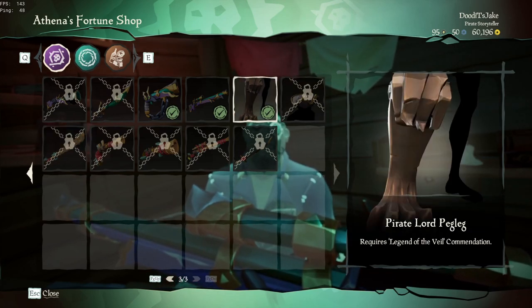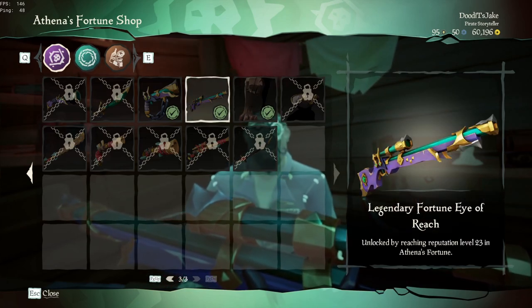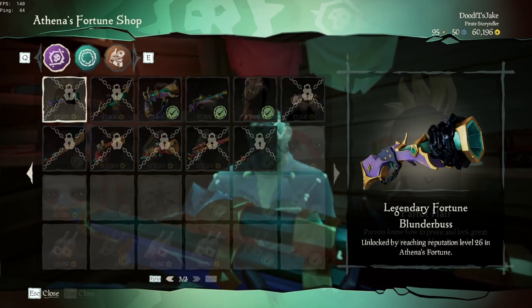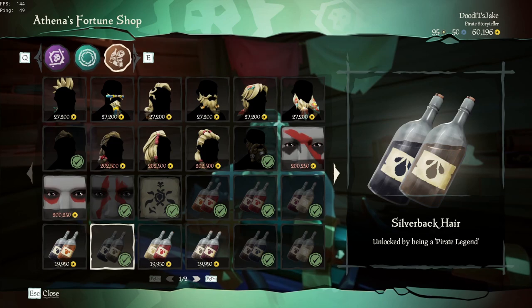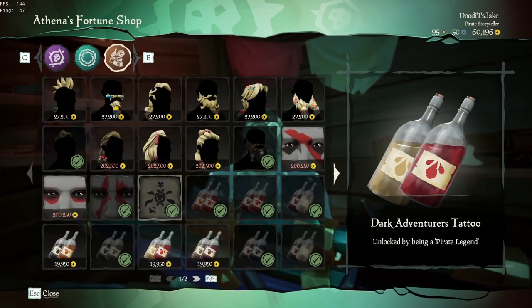You'll also see the Servant of the Flame Hats, the Pirate Lord Peg Leg, the Legendary Fortune Eye of Reach, Legendary Fortune Pistol, Legendary Fortune Cutlass, and Legendary Fortune Blunderboss. If you go to the next page, you'll see the Dark Adventure Tattoo, and I think they added some new hair dyes — I'm not 100% sure, but it does look like they added a little bit more.